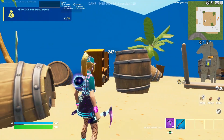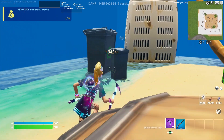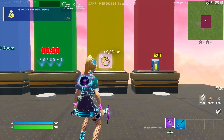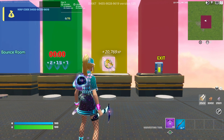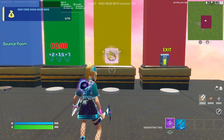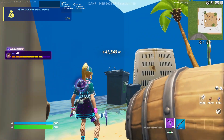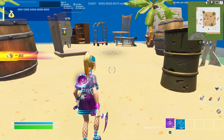You'll teleport to a room that looks just like this. Look behind you where you see the garbage cans and go to the tall one — jump and run forward towards the edge of the map. You'll start to see you're earning a lot of XP, already at 17,000 and counting. To clarify, it is this tall garbage can right here — jump on top and run towards the blue wall and you'll teleport back to spawn.